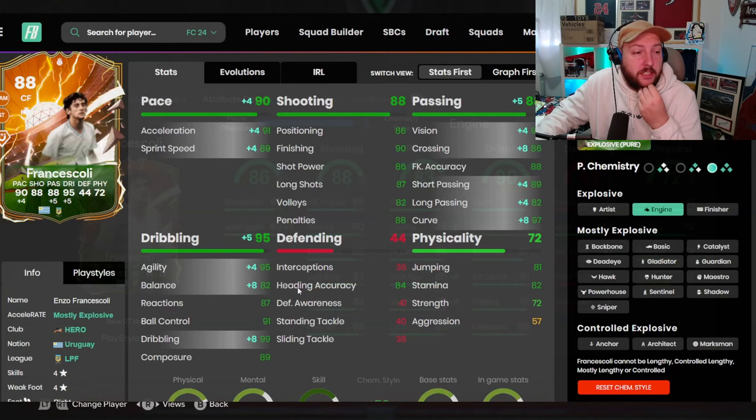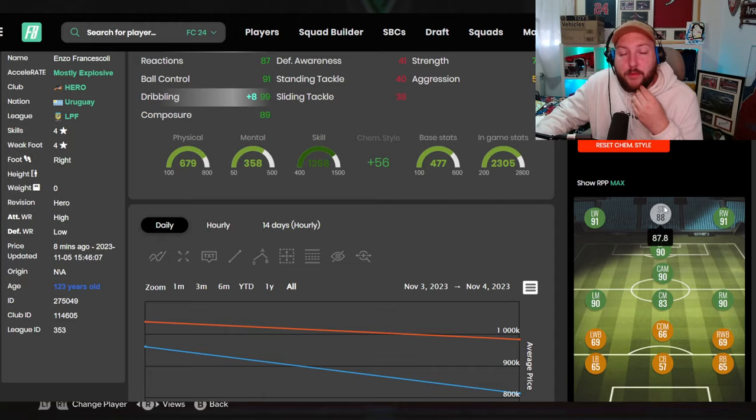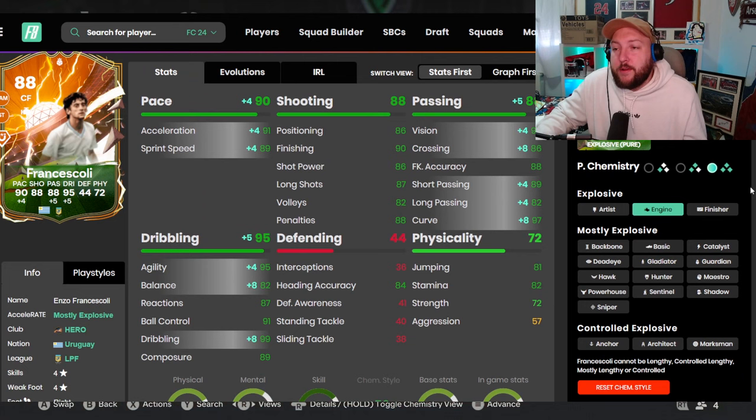We've gone for an engine. If we jump over to Footbin, the main reason is to boost up that agility and balance to get him to 95 dribbling, 90 pace, and he's got 88 passing. It makes him into a 90-rated CAM, keeps him on 88-rated striker, and a 91 left wing and right wing.